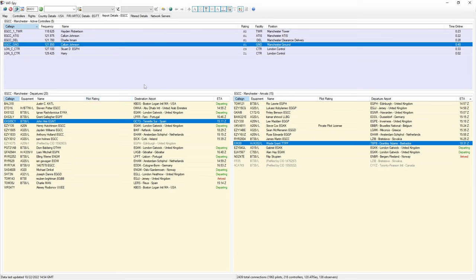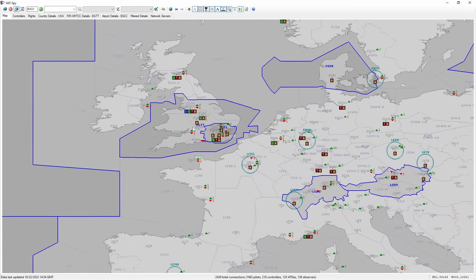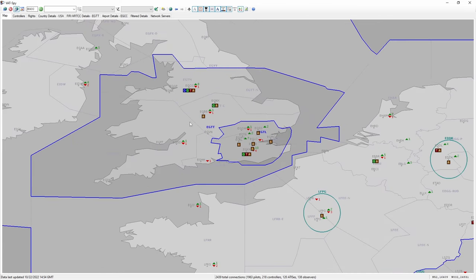This is a very good tool to check frequencies, decide where you want to fly, or track your own flight or a friend's flight. What I would suggest when first starting out is choose one airport — for example Manchester — and fly from that airport until you're comfortable on VATSIM. Get used to the procedures, the phraseology, and how everything works, and then once comfortable you can move on to another airport.